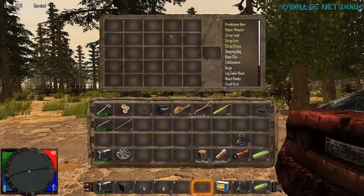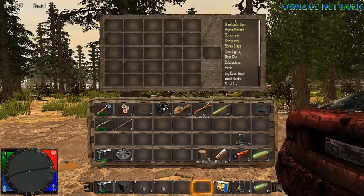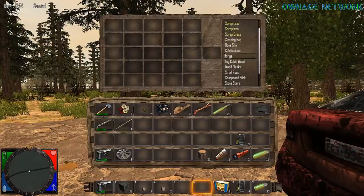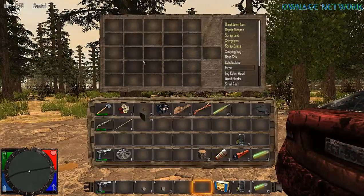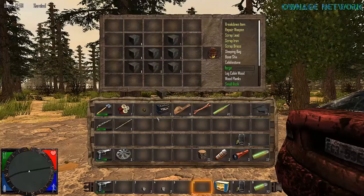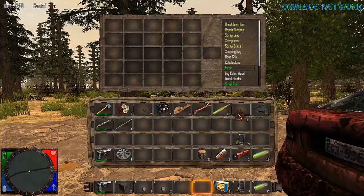Press I to get your inventory up and you already have the stuff ready to be built. I'm gonna build a forge, so it's gonna require stone. It actually highlights how much you need to get. Now we've got a forge.